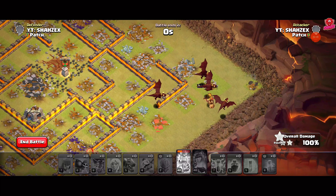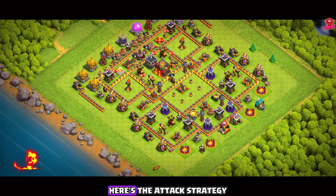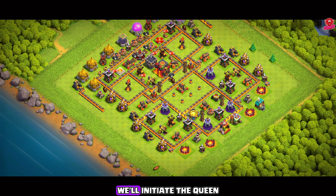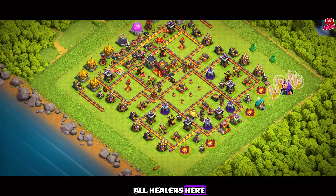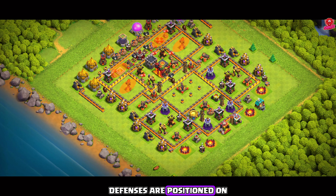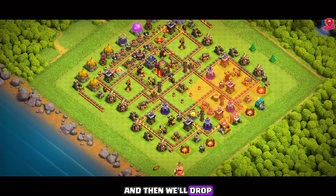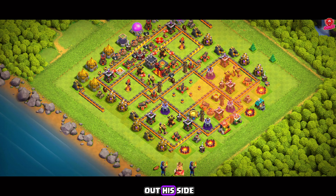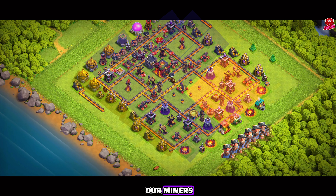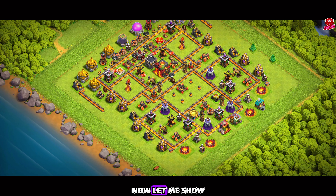Now let's dive into the intense third strategy. Here's the attack strategy — I'll start by breaking it down step by step. First, we'll identify the key defenses to target. We'll initiate the queen charge on this side, placing the queen and all healers here. Our goal is to have the queen take out the enemy clan castle troops and other key defenses. Since these defenses are positioned on one side of the base, it's better to start opposite the town hall side. The queen will clear out this entire section, and then we'll drop the king along with some wizards to clean up the outer buildings. The king will clear out his side, paving the way for our kill squad. As the queen and king clear their sides, a narrow path will open up for deploying our miners and hogs. We'll then deploy everything, including the wall wrecker, to drive a straight path into the base. Now let me show you how I tripled this base.